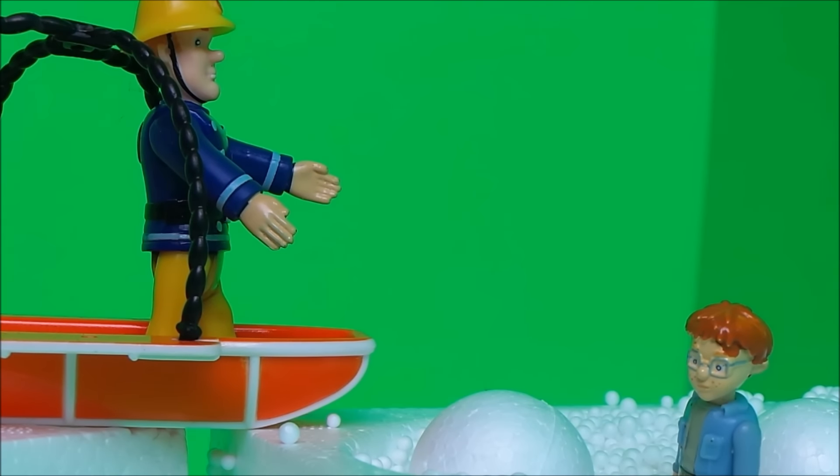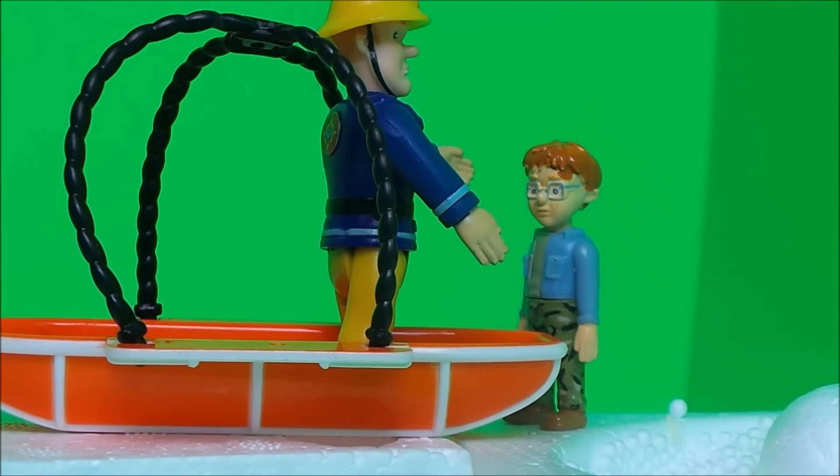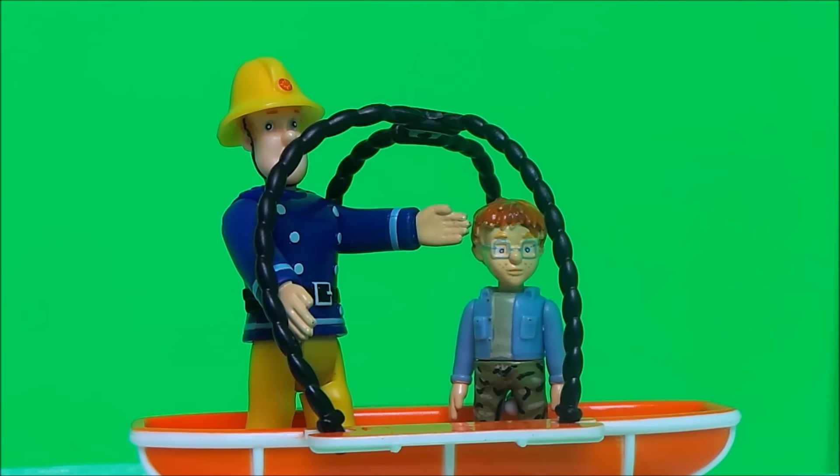Naughty Norman was freezing. Fireman Sam reassured him, 'Don't worry Norman, we'll have you out of here in no time.' Poor Norman was shivering and turning blue. Norman managed to pull himself up onto the ridge, Fireman Sam grabbed hold of him quickly and rescued him into the emergency basket. Naughty Norman was safely in the basket with Fireman Sam.